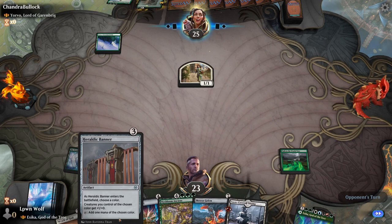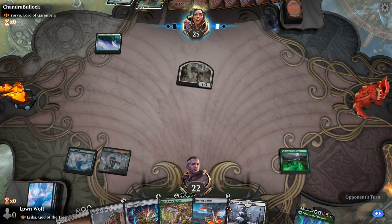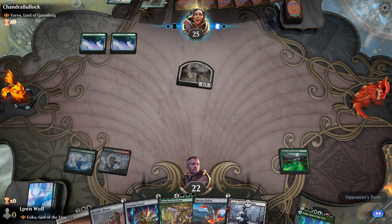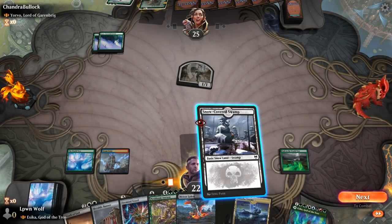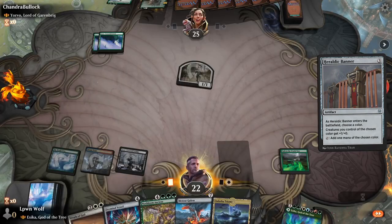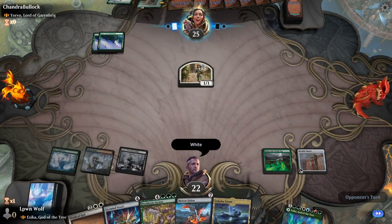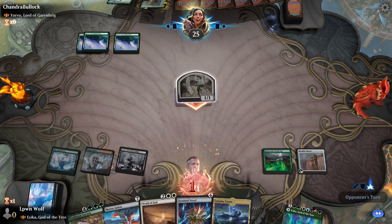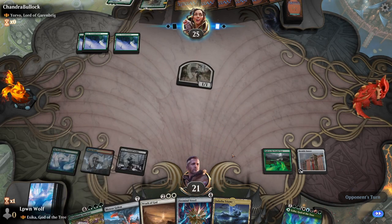Next turn we can play Heraldic Banner to get one step closer to Prismatic Bridge. The opponent might have ways to destroy enchantments so we have to be wary. We choose white because we have a Wrath of God we want to cast eventually. To deal with big creatures stuck in hand, the deck has ways to draw and discard cards like Faithless Looting, and then later resurrect them with black recursion spells.